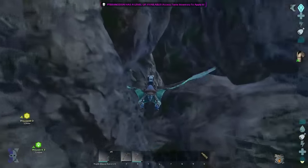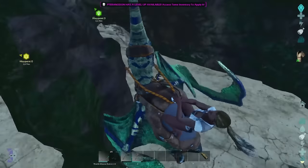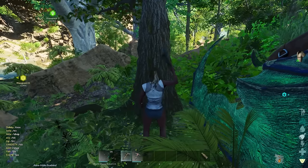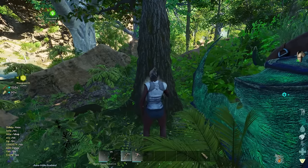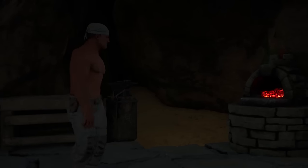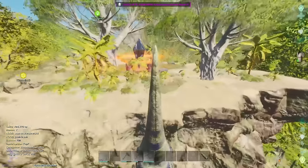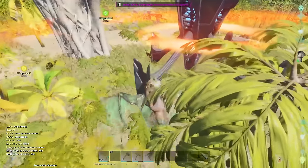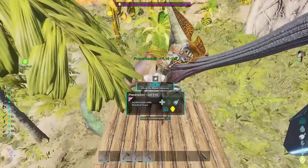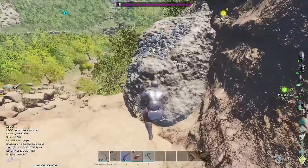Upon my arrival at the base spot, I was happy to find it was unclaimed, so I gathered some resources to set up the base. Shortly after, I even found a drop with a red ring around it, giving me weapons I could defend myself with. This would not only give me a higher chance of successfully claiming this base location but also help me farm resources.